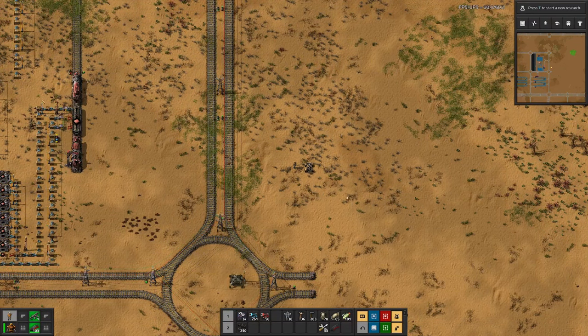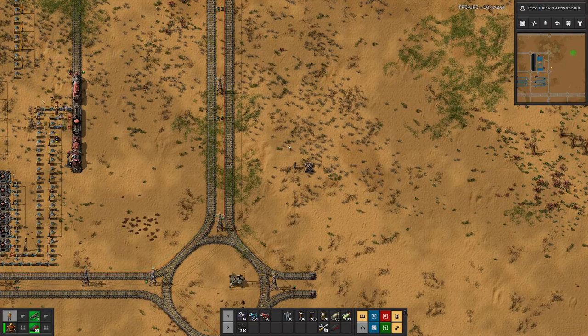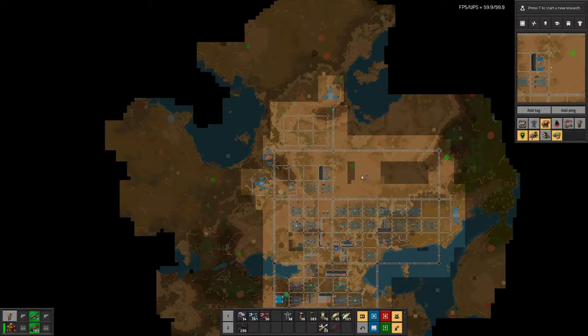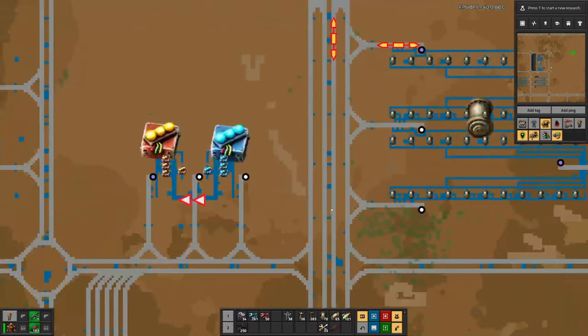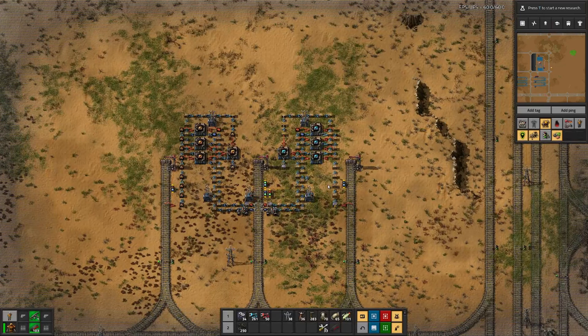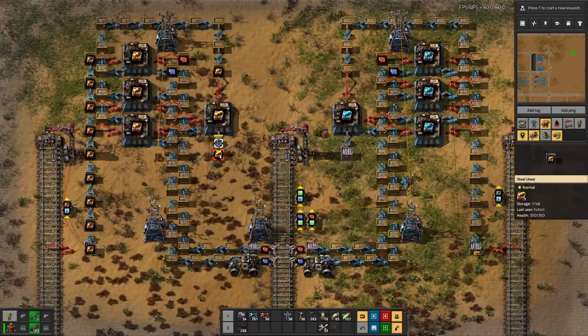Hello Buzz Girls, my name is Hotstasy and welcome back to Beltblast Factory. Last time we dealt with modules. We built a small factory for productivity and speed module 3, and we do have three complete productivity modules. That's fantastic.